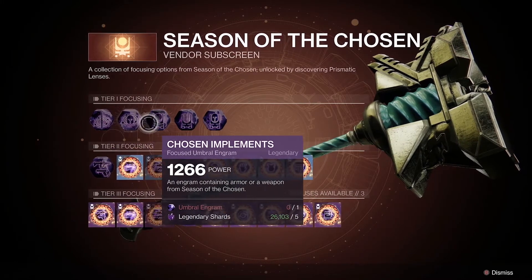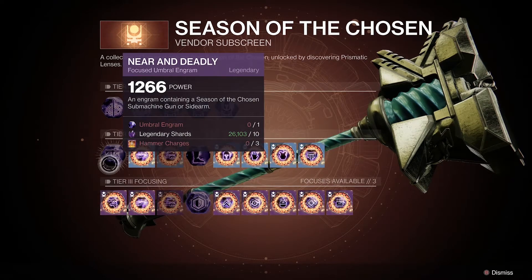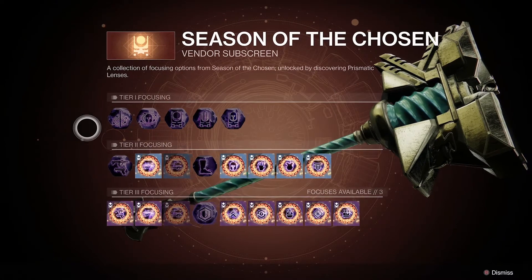Depending on which tier you're looking at, each engram has a cost. Tier 1 engrams will cost you one Umbral Engram and 5 Legendary Shards. Tier 2 will cost you one Umbral Engram, 10 Legendary Shards, and 3 Hammer Charges. Tier 3 will cost you one Umbral Engram, 10 Legendary Shards, and 5 Hammer Charges.